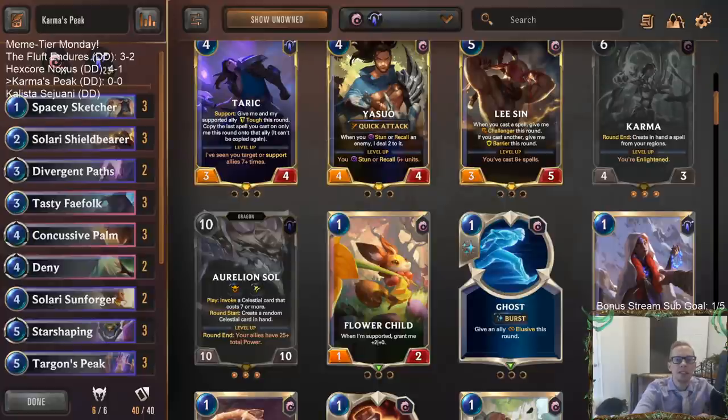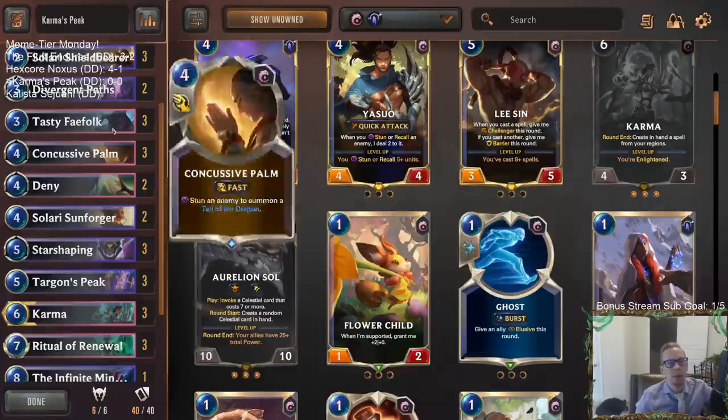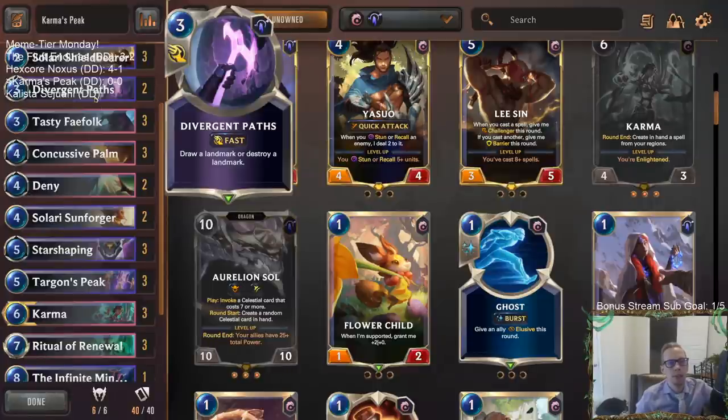Welcome everybody in Twitch chat and on YouTube for Karma's Peak - this is going to be an Ionia version of Targon's Peak that's going to play slower, having lots of nexus healing and some real heavy hitters at the top end. Our main focus is Targon's Peak, where rounds start and reduce the cost of a random card in each player's hand to zero. We also have multiple Divergent Paths to help find it.